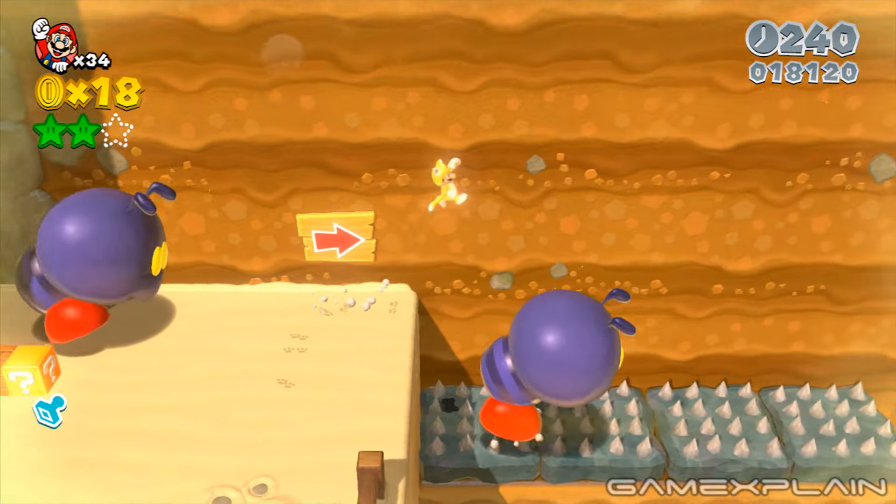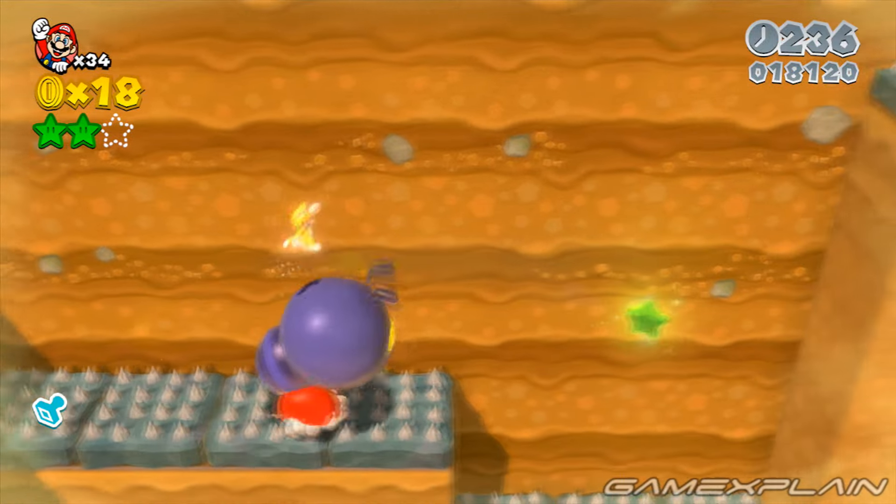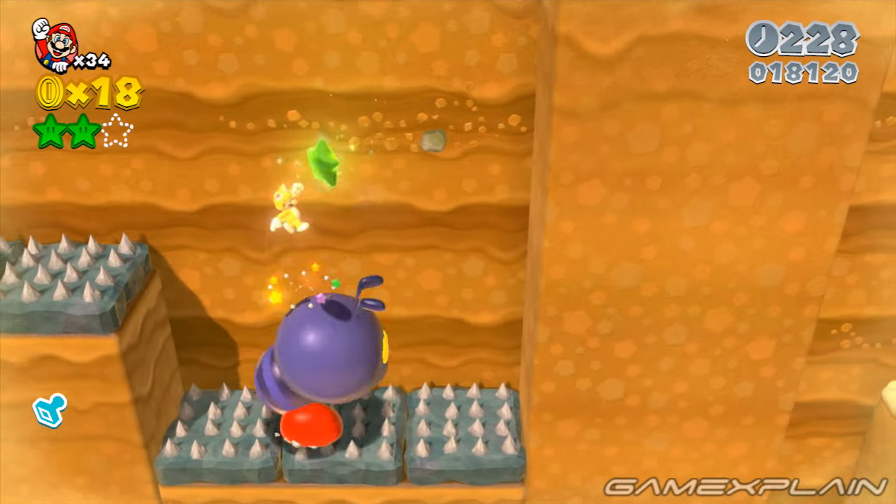The third and final green star can be found soon after during the next giant ant section. In fact, they'll take you right to it — just make sure to high bounce off one of them to reach it.